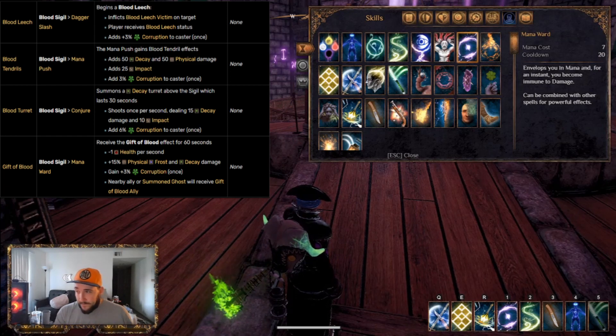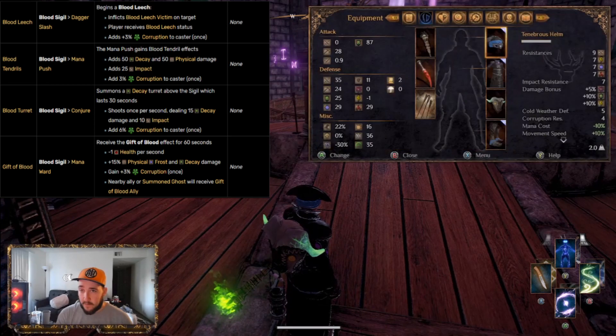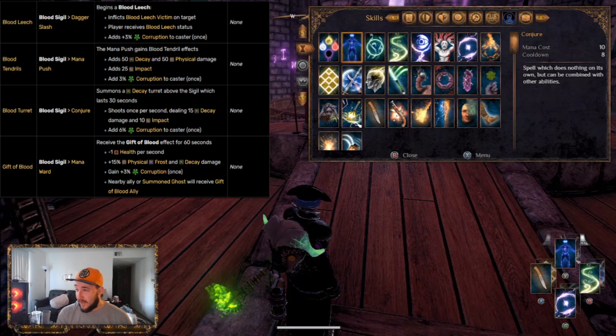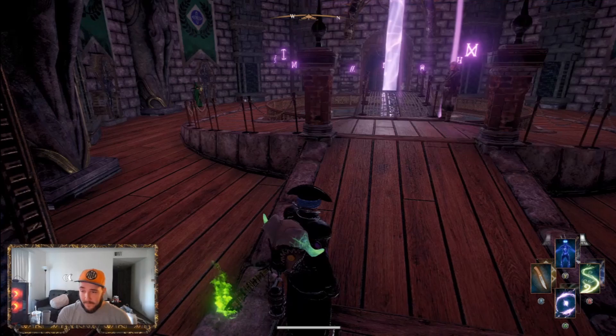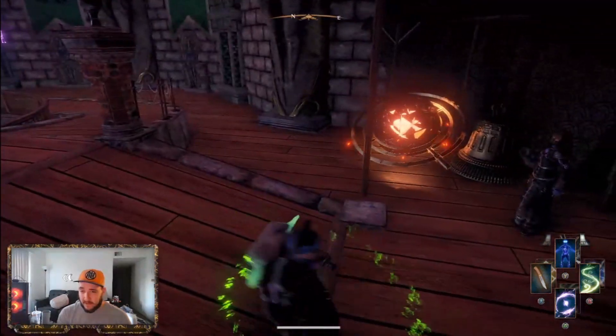If you use the Blood Sigil combined with Conjure, it gives you the Blood Turret, which is actually kind of insane — it summons a Decay Turret which lasts 30 seconds and shoots once per second, dealing 15 Decay damage and 10 impact, and adds Corruption. So you summon this, they come trying to attack you, they're getting hit by the turret every time as well as by your damage, so it's quite powerful. If you use Blood Sigil and Mana Push, it gives you the Blood Tendrils, which do 50 Decay damage, 50 Physical damage, and 25 impact — it's a lot of damage also. That's why I have those on my right — those are my attack skills once I pop down my Blood Sigil.